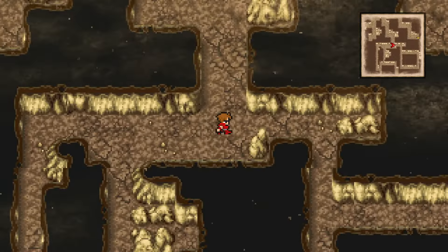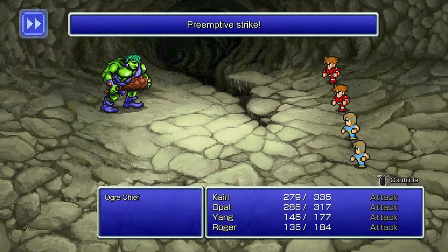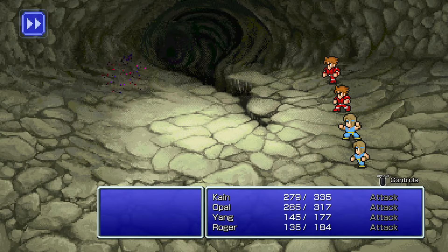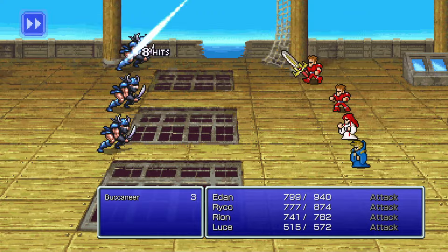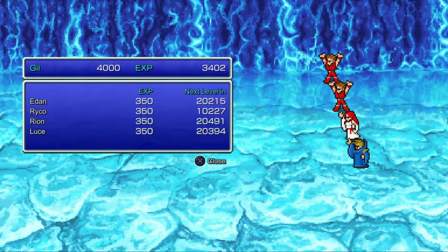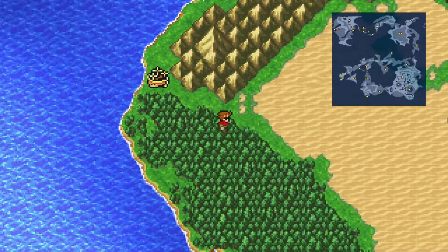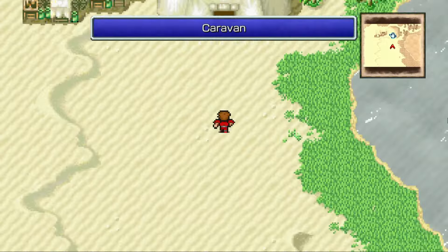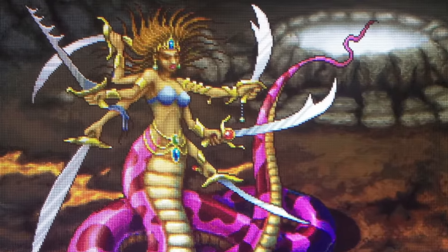This means that with the new classes and the bigger majority of the game still left, if you level up with the new classes you get slightly bigger increases to your stats, making everything from that point just a little easier. Also, the enemies in the ice cavern give you more experience and gill than the volcano does. So now you can head to the caravan to get the bottled fairy and some buffing items that will make you virtually unstoppable — Marilith will go down in no time.